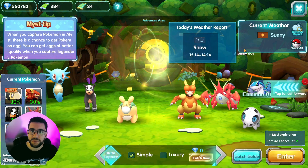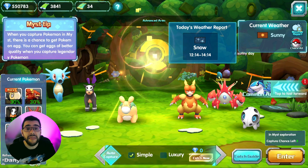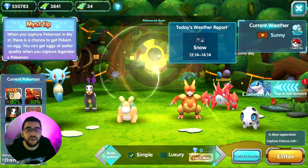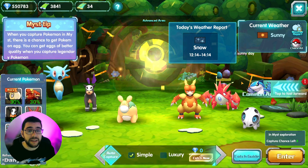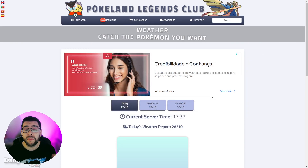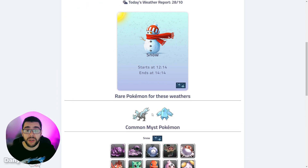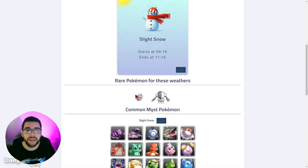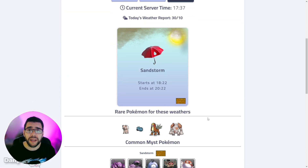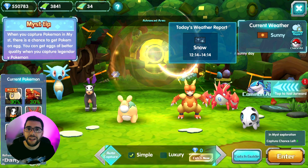Another thing I want to advise: wait for a specific weather to show up. It will not increase the chances of finding the Halloween event Pokémon — they can be found in any weather — but if you don't find the Halloween Pokémon you're looking for, you have the chance of finding another weather Pokémon you might be interested in. On Pokéland Legends Club we have a weather report for three days that updates every day. Today was snow with Kyurem and Regice available, but it's already gone. Tomorrow is slight snow with Registeel, and the day after has Entei, Regirock, and other cool Pokémon. Go to the website to check the weather prediction and plan your Halloween hunt accordingly.